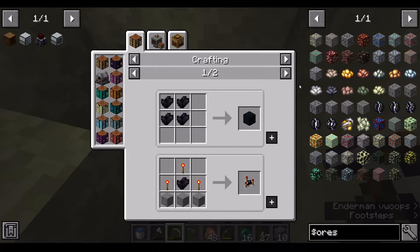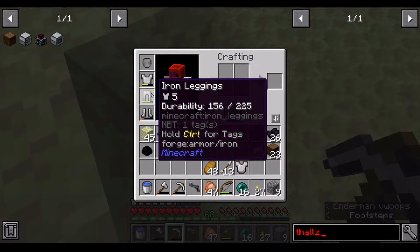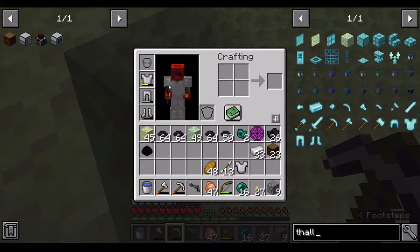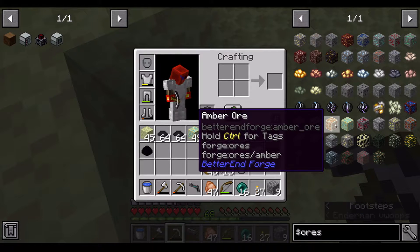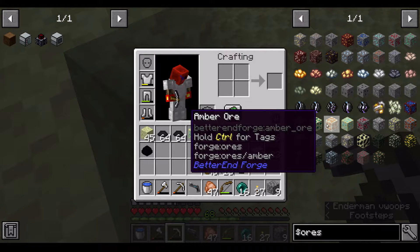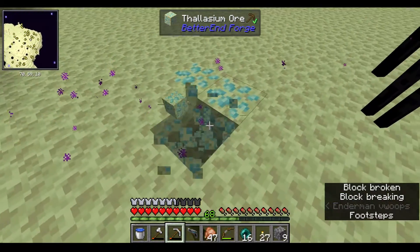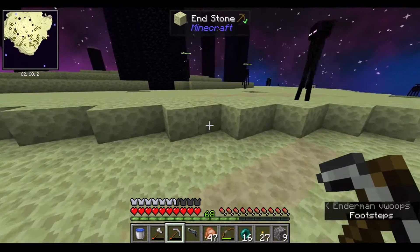Let's see — redstone randomizer, weather detector. So it's like a nether version of redstone. I was going to get more thalassium, but the armor is actually worse than iron, and given the amount of iron I have I don't need it. I'll have to look at these last two — ender ore — but it doesn't look like any of the other end ores I found actually do anything either. So I'm going to head back through.